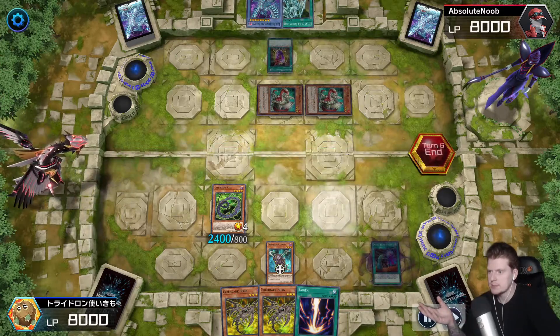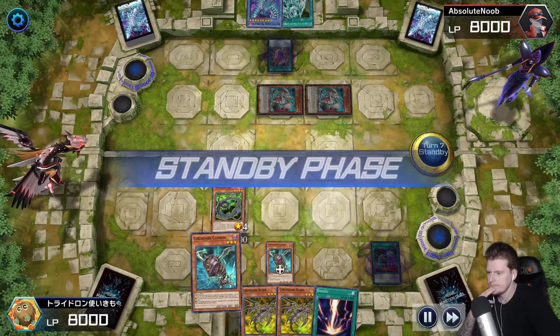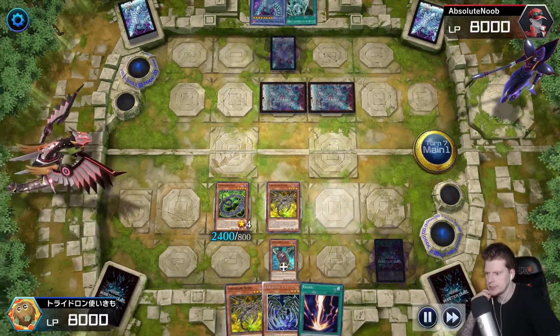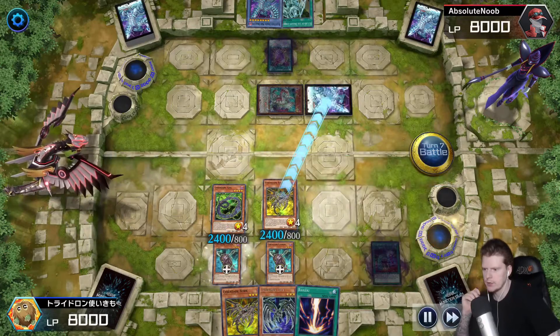Not bad — Dragon's Mirror face down, solid play, especially if you're going into Five-Headed Dragon. What you're going to do is go Cyber Dark Horn or activate cannon. That allows you to add edge. Horn comes out, which then allows you to target one in the graveyard and equip it to your monster.